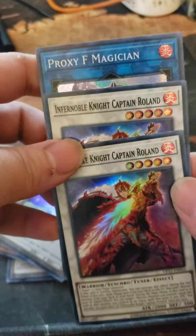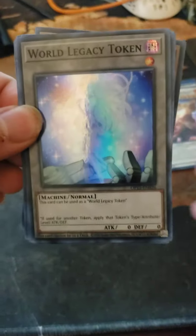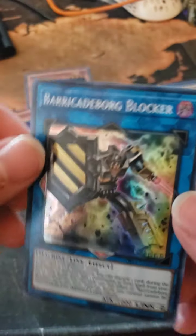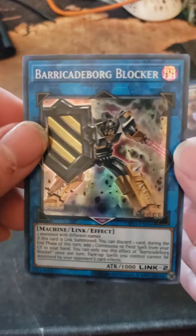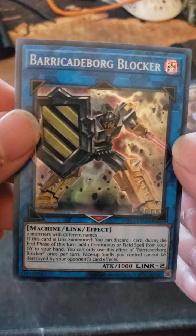So what did we get today? Not bad to be honest. Got three rares: a Proxy F Magician and two Rolands. Then two World Legacy Tokens, a Shadal Dragon — which is what we needed — three Noctovisions (we only need one, but we can sell two since everybody's looking for a holo), and Barricade Borg Blocker. Thanks for joining us, have a wonderful day!